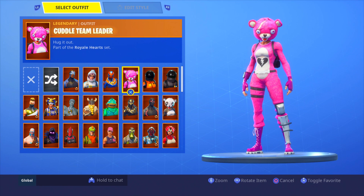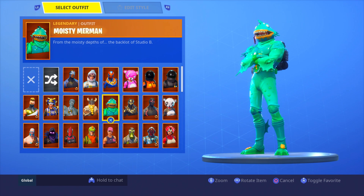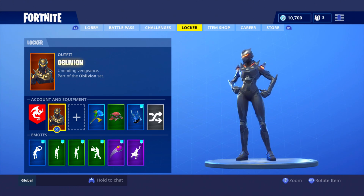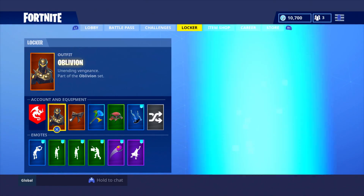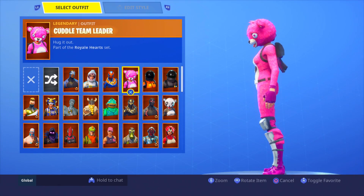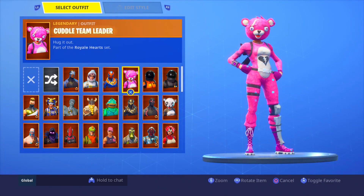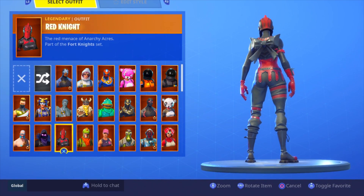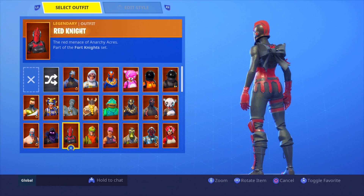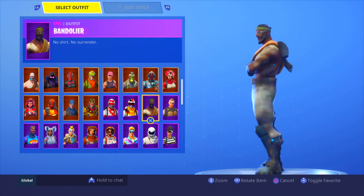The next one might be the best matching back bling — it's black, and it does match a lot of different things. In my opinion, the most matching back bling — it's legendary — has to be the Cuddle Bow. How are you gonna go wrong with a bow on your back? It came with the Cuddle Team Leader, released on Valentine's Day as part of the Royal Heart set. It matches all of these skins. The Red Knight with the Cuddle Bow — if they never brought back the Red Knight, that would be my combo right there.